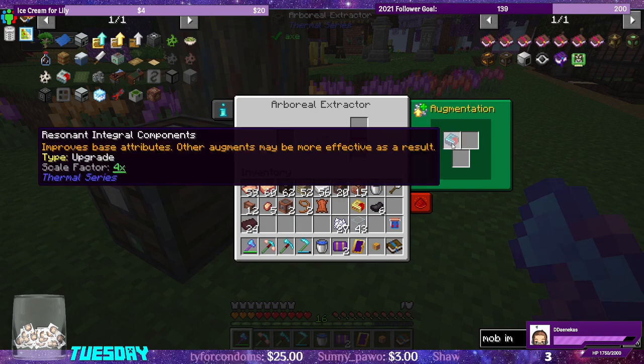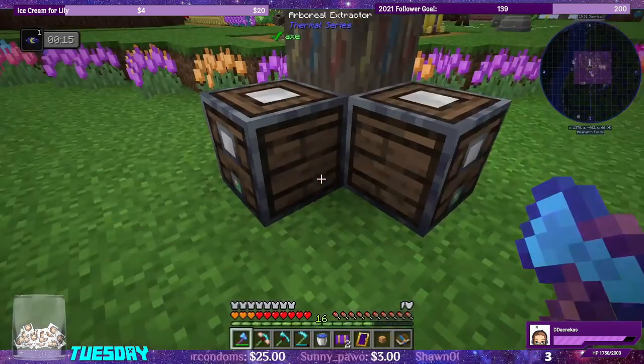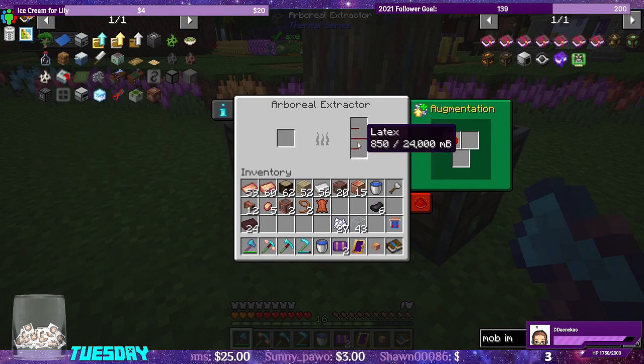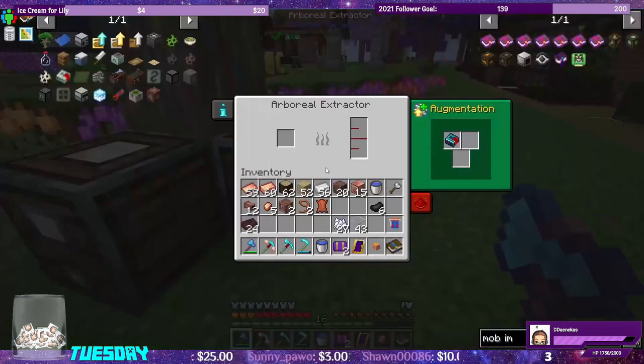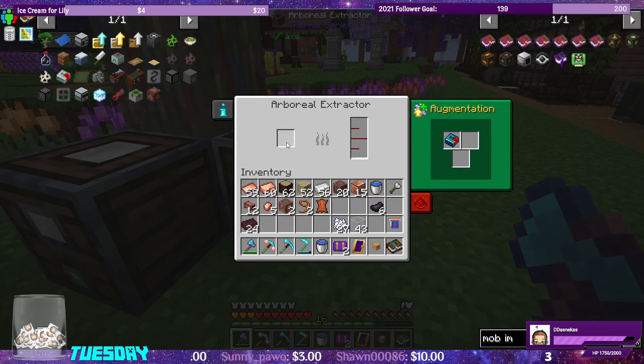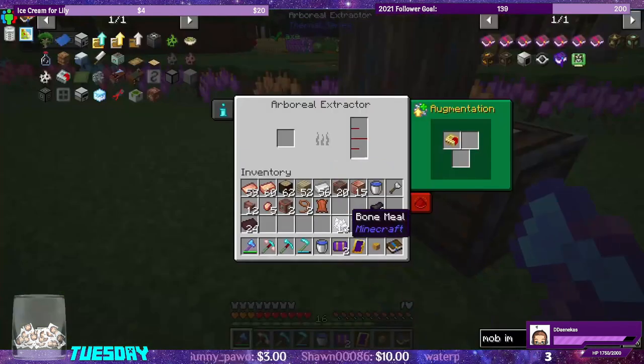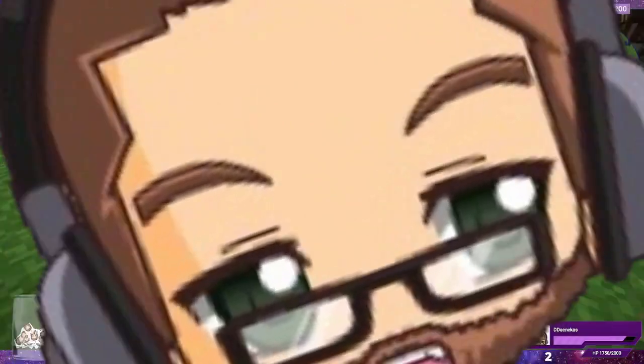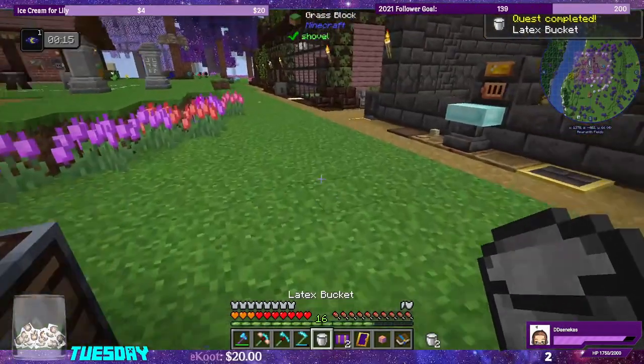We'll drop in a resonant integral component in one extractor and a reinforced one in the other. It increased the buffer and now they should be extracting way faster. You can also put bone meal in to make it go faster. We have a bucket of latex now.